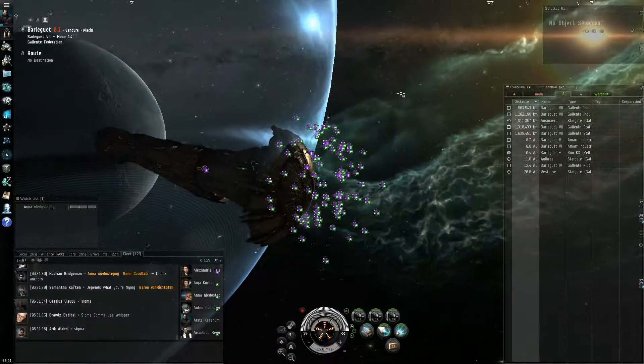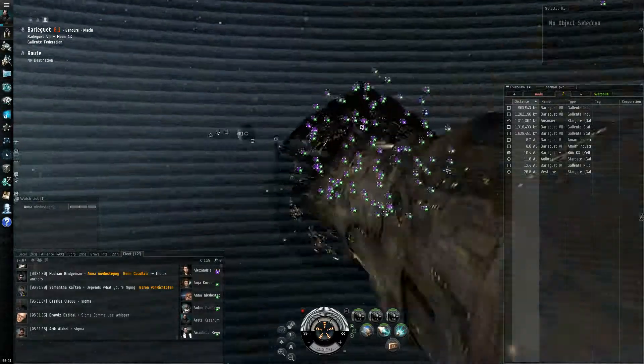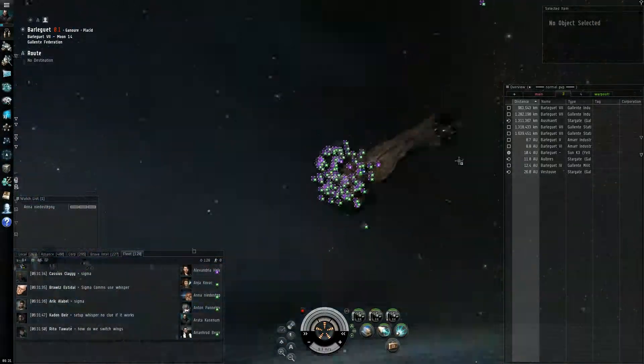Hi, I got kicked from Fleet. Can I get watchlist names back again? It's on the MOTD. You just need to reload MOTD. Thank you. Click the cog wheel and select reload MOTD in your chat window.